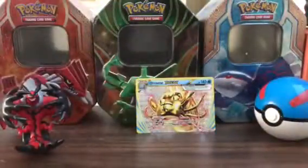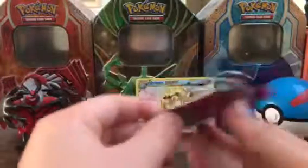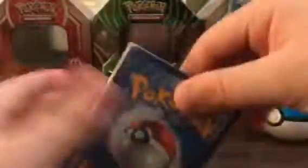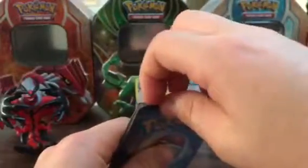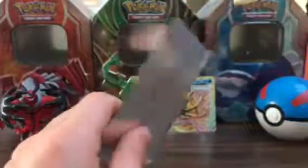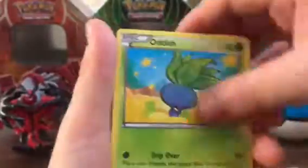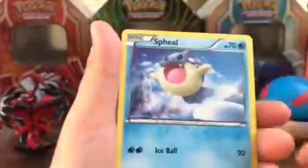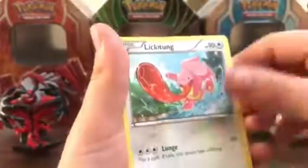If we don't get the Break card on this very pack — let's appraise it. Rillikinth, Tropius, Sandile, Ardish, Voltor, Spiel, a Reverse Whiskash, and Lickitung.